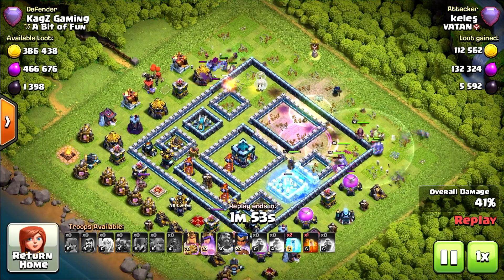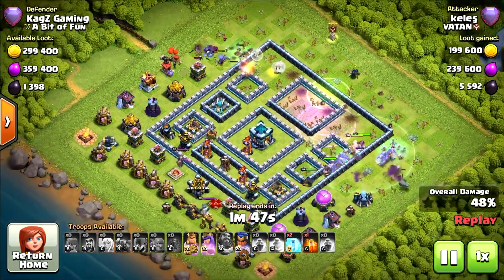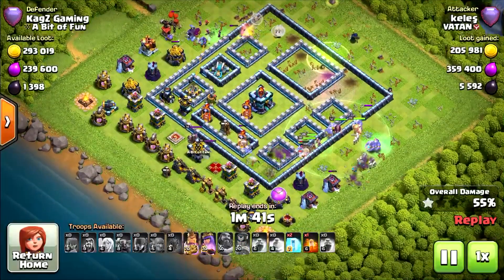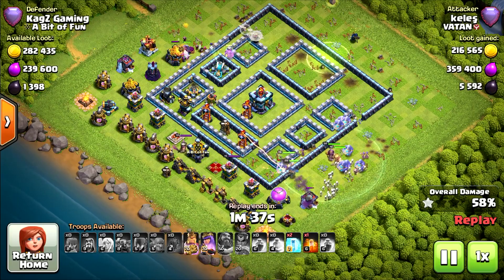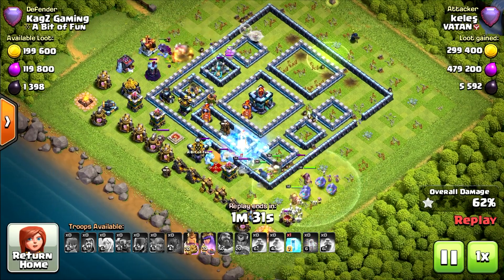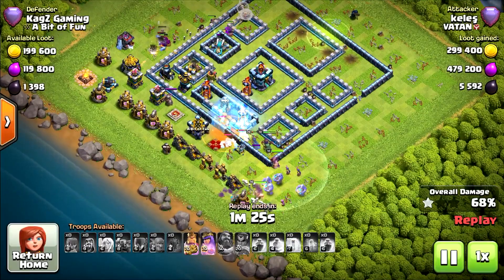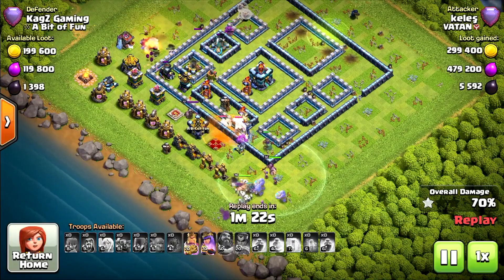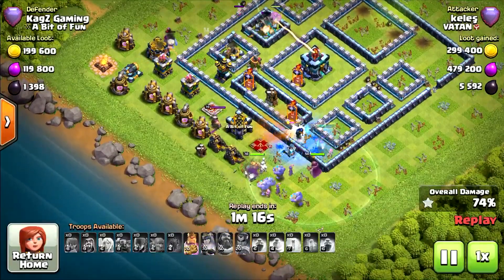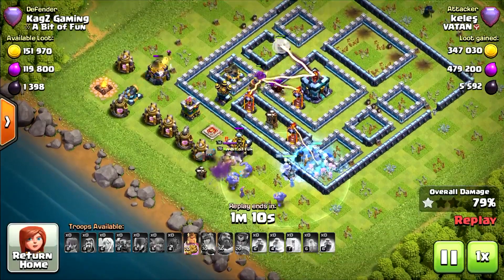They are going for the right side and the left side of the base — they didn't follow through. They got inside with the jump spell but now nobody is near the tunnel. I think this is the kind of base where you should use air attacks like electro dragons. Using an air attack would counter it. If you take electro dragons and balloons it's definitely two stars if you know how to attack with it. For three stars I would say maybe the hybrid attack, if you know how to use it — I think it's really good for that base.